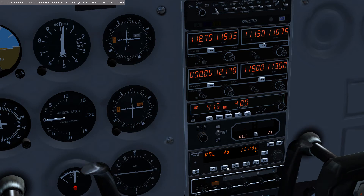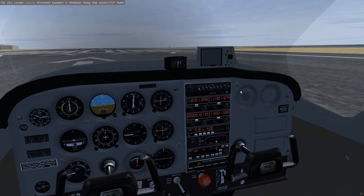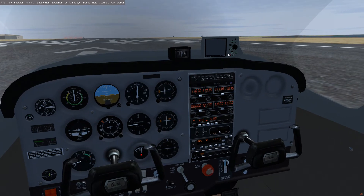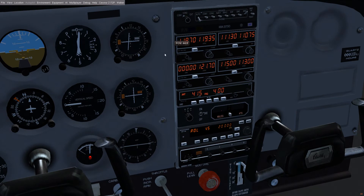Approach does basically the same thing as nav. And I forgot to mention that nav also, if you have the GPS and you're using some sort of program in the GPS, nav will automatically follow that. Approach: same thing as nav, however it strictly uses the beacon and it will use the glide slope as well. So approach will take over altitude control, which is cool.